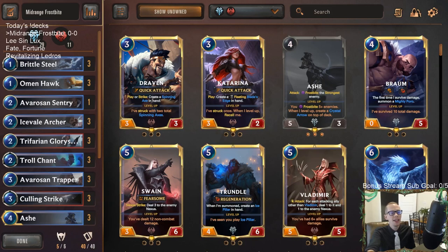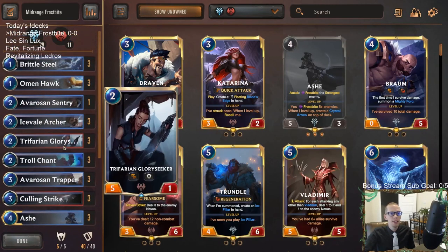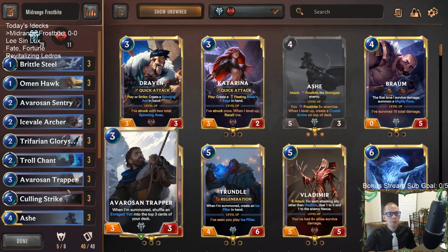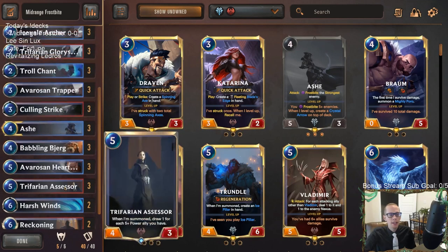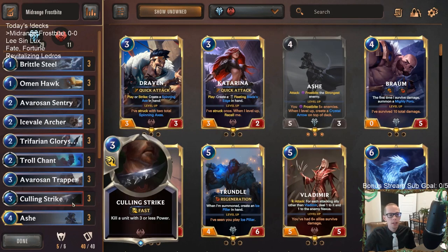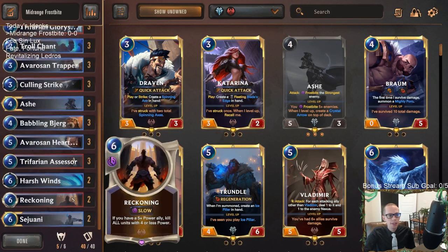Welcome everybody on Twitch chat and YouTube for some mid-range Frostbite. It's going to be our first deck for Rank Up Sunday. We did really well with this deck the other day — Frostbite cards seem to be in a pretty good spot. A lot of Leeson running around where Frostbite is really good, and Calling Strike against that, and barrier decks in general like Shen Fiora are pretty popular. Even bigger dragon decks with Aurelion Sol and Lux — your Frostbite cards and Calling Strike seem to be in a pretty good spot. The real aggressive decks like Bilgewater Noxus could give you trouble, but you still have some decent cards and you try to just curve out against those.